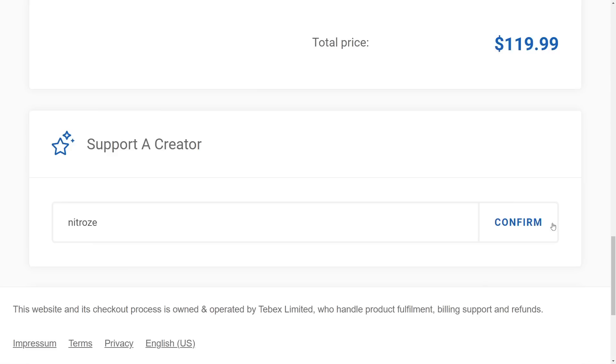If you are planning on purchasing anything from the Hypixel store, make sure to use code NITRALS. It gets you 5% off.